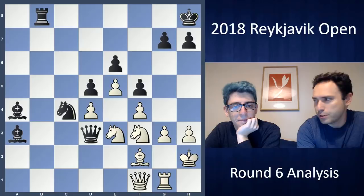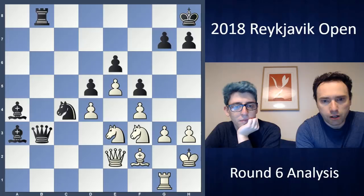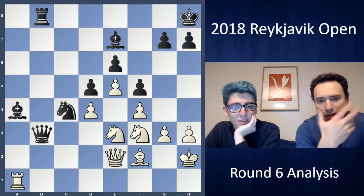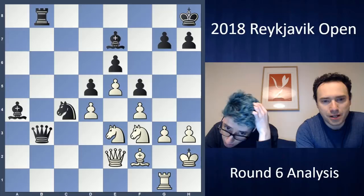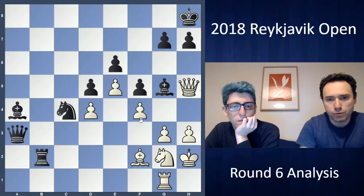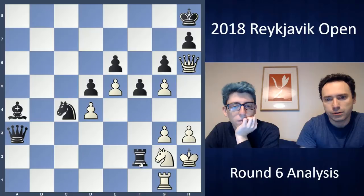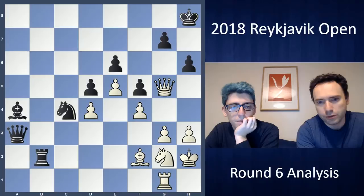I played Queen F1 — still in time pressure mode — and he correctly avoids the repetition and plays Queen B3. Now I'm pretty much lost. I played Knight G2, which loses. The computer move was Rook A1 — I don't even know how it holds, but it says it's close to equality. It makes no sense to just put the rook in the middle, not even attacking the bishop, but I guess he can't do any damage. The idea I missed is Qa3 — the queen covers the F8 square, which is vital when I get Knight G5 going. But I realized he just plays H6 and it doesn't work.